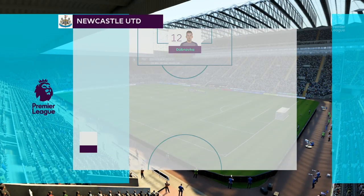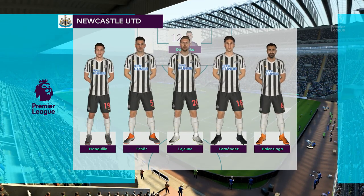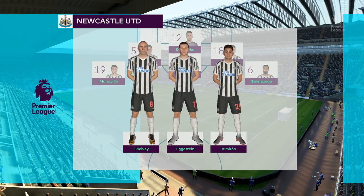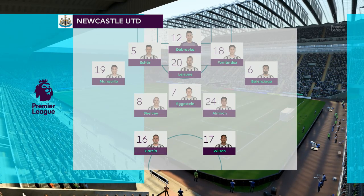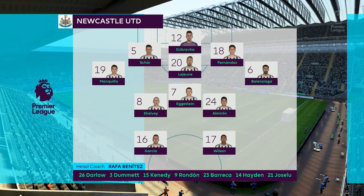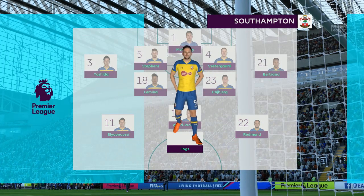Today we've got a couple of matches and they're going to be relatively short clips. We've got Newcastle and Southampton, and I think this one is at St. James's Park. It doesn't look red in the background, so yeah, it looks like St. James's Park, and we've got the away kits.